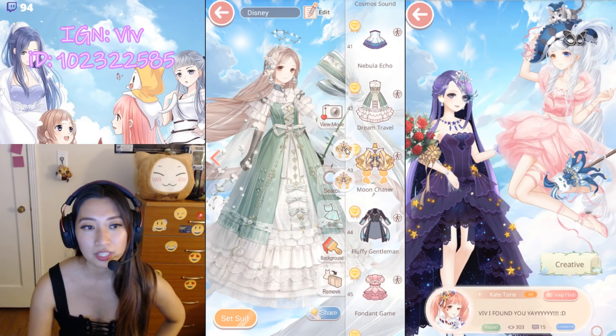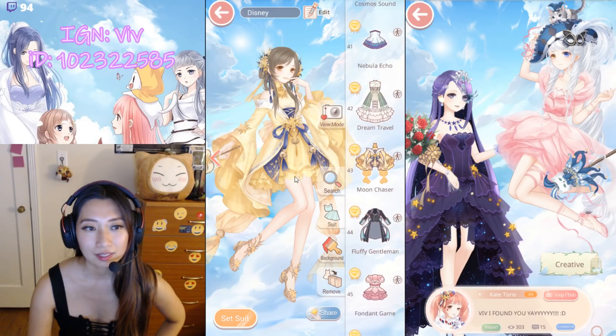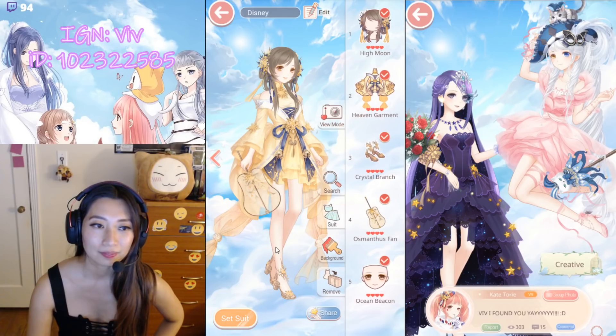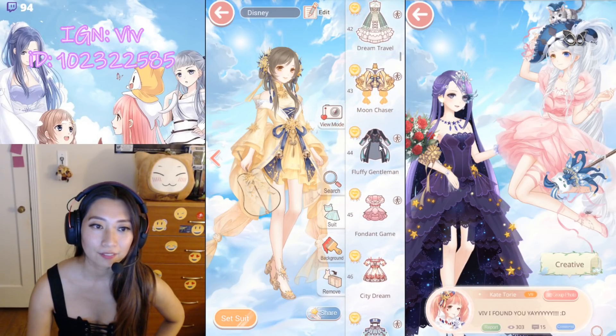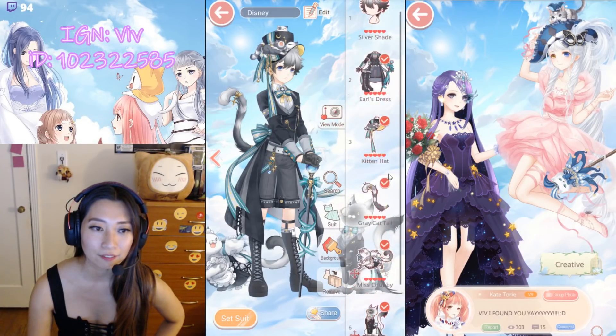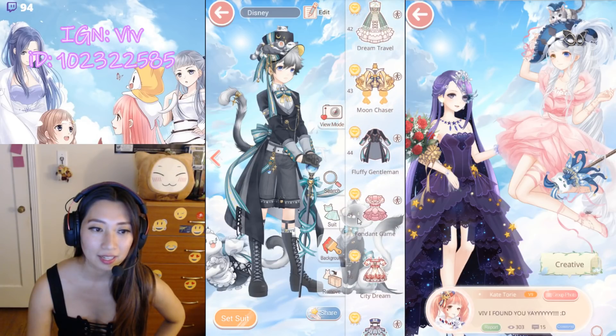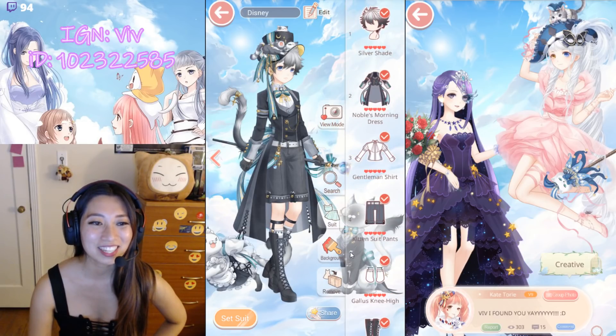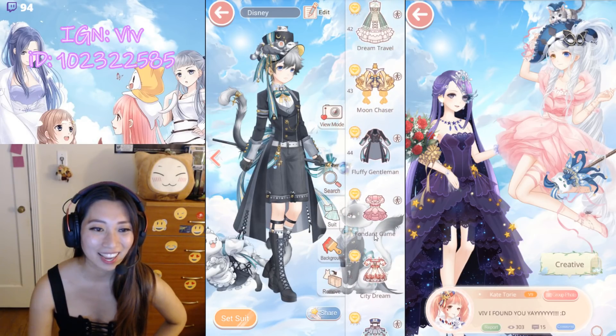Next, Moon Chaser — this is practically a free suit, it was so easy to get. And then Fluffy Gentleman from a Recharge event. Here's Boo Boo, and here's Mimi. Oh, my sweet cat. I love my sweet cat.